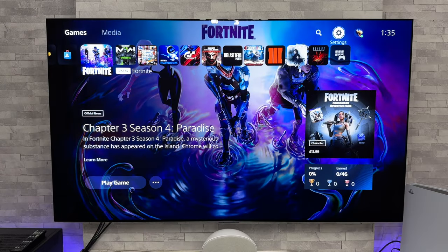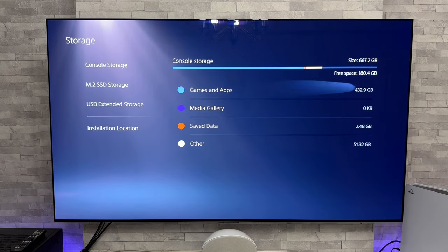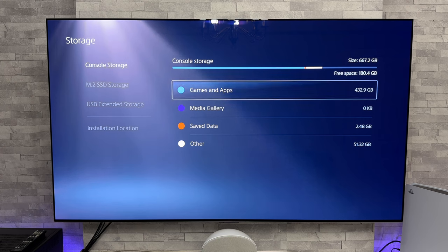So let's first take a look at how many gig we've got to move over. Let's go to settings and then storage. And as we can see, games and apps console storage is 432.9 gig.